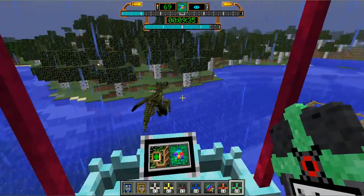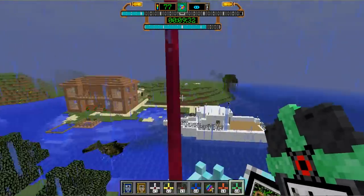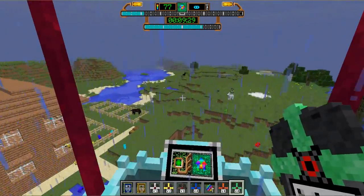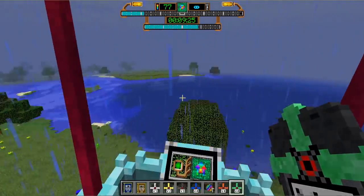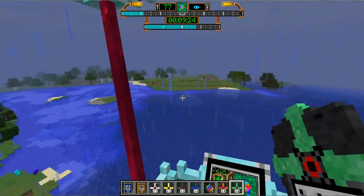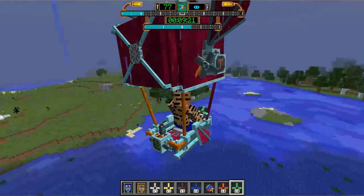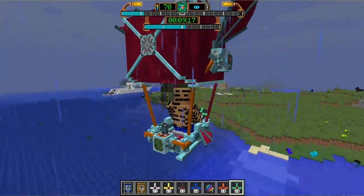I've got the Mo Creatures mod on, so there are just strange creatures all over the place. This one is pretty amazing as well. There is a water landing module which you can use to upgrade, because if you don't have the water landing module and you try to land in the water, things are going to go terribly wrong very quickly — I'm just going to show you what happens.